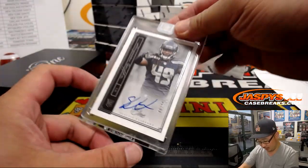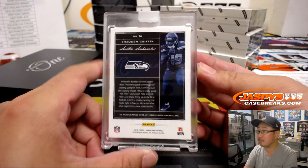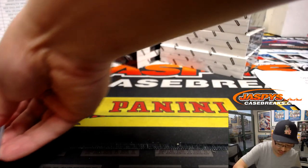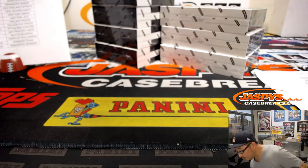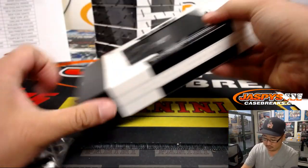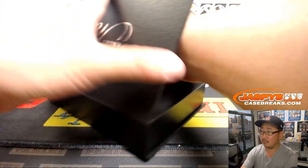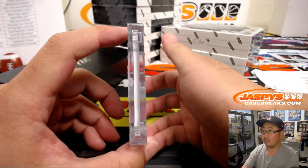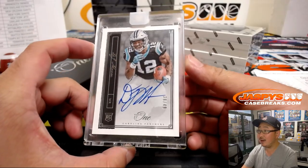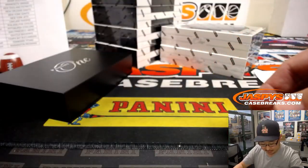Next is a hit for the Seahawks — Shaquem Griffin. I think someone got the Seahawks straight up — Jay Tinney with the Seahawks straight up. Then it is DJ Moore, 38 out of 49, Carolina Panthers. Steven Olsen with the Panthers got the Panthers straight up.